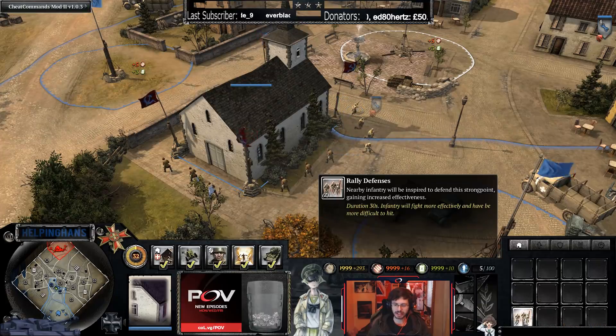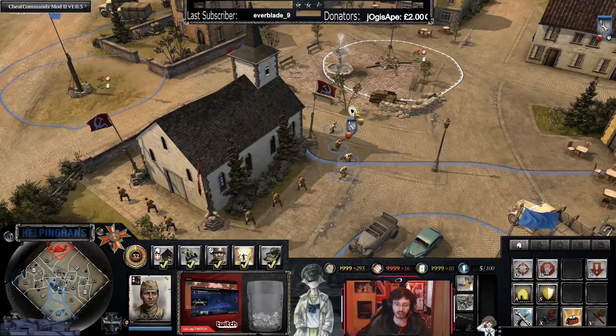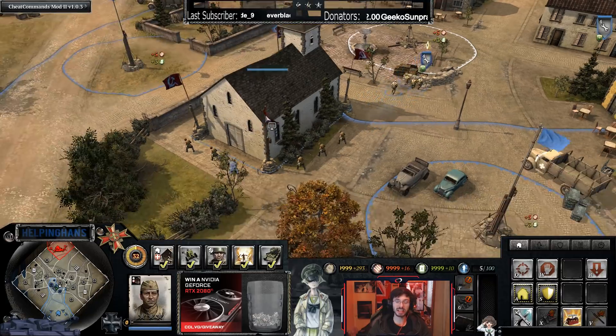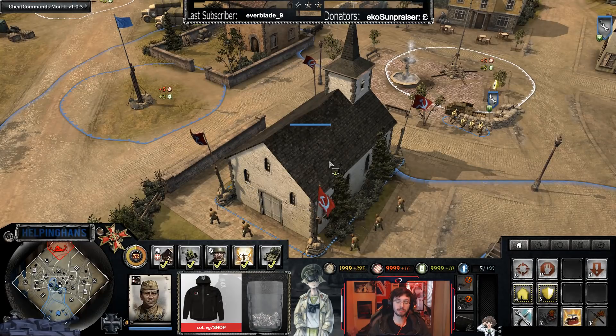The Soviet Forward HQ also has a 'rally defenses' ability — nearby infantry will be inspired to defend the strong point, gaining increased effectiveness and being harder to hit. If you're being attacked, it's a good idea to pop that ability to help hold the point. Note that the Soviet Forward HQ does not act as a forward retreat point.